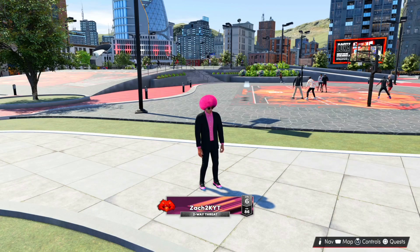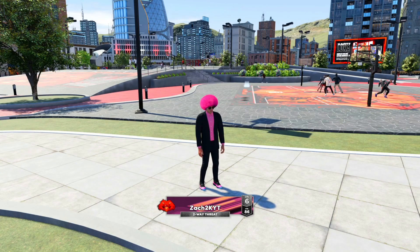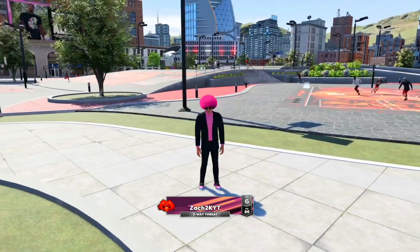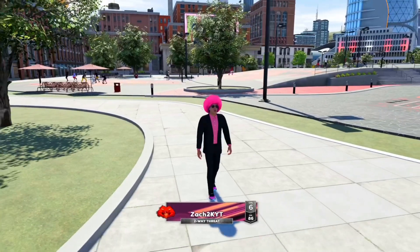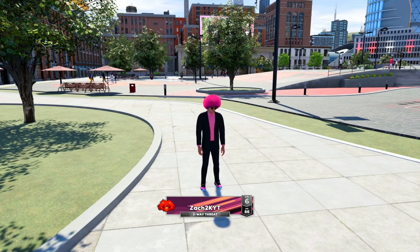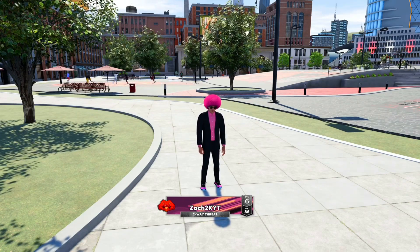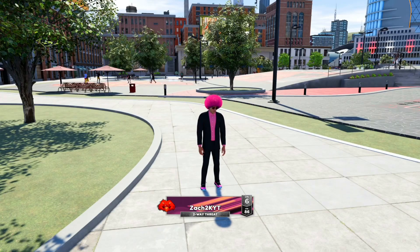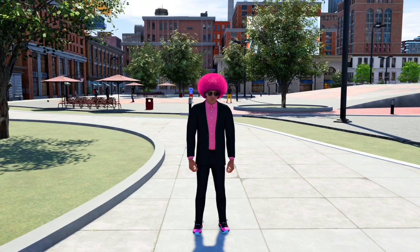This is the first year I've actually made a really good guard build at the beginning of the year. I've had a couple guard builds in the past but never one this crazy. This build is a demigod with 109 badges — we get contact dunks, we can dribble, we can shoot, we have locked-down defense, we're really fast, and overall it's probably one of the best builds in the game. I have not seen anybody on YouTube with a two-way threat build.